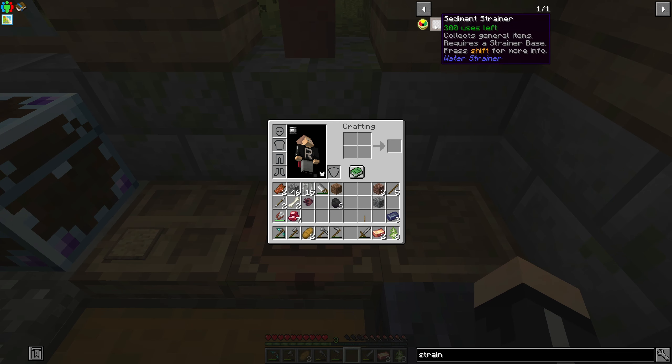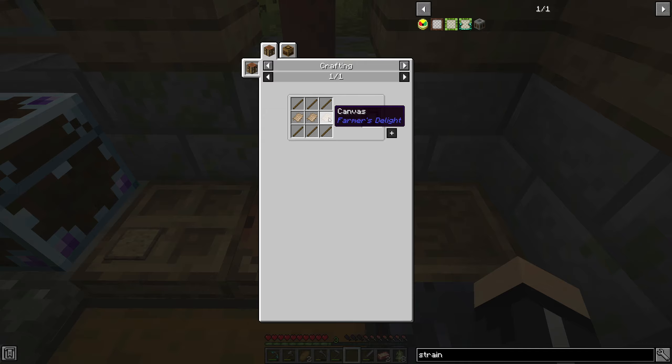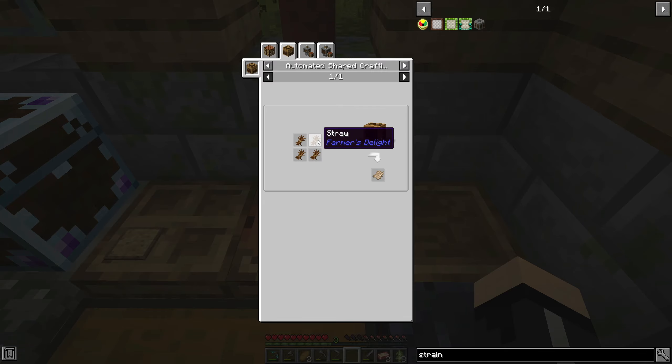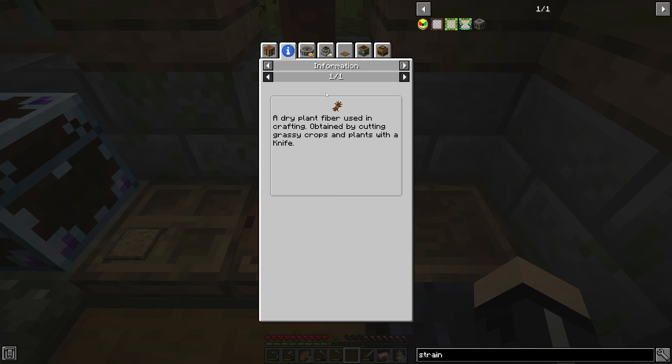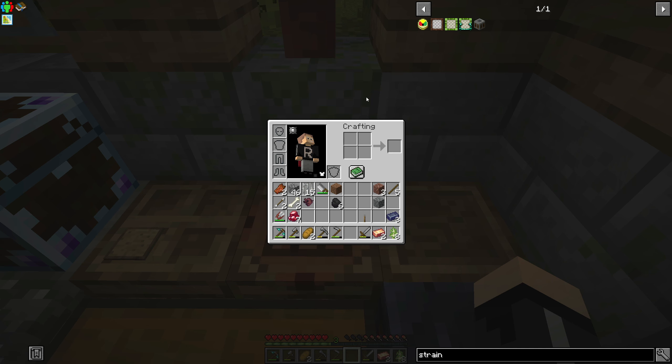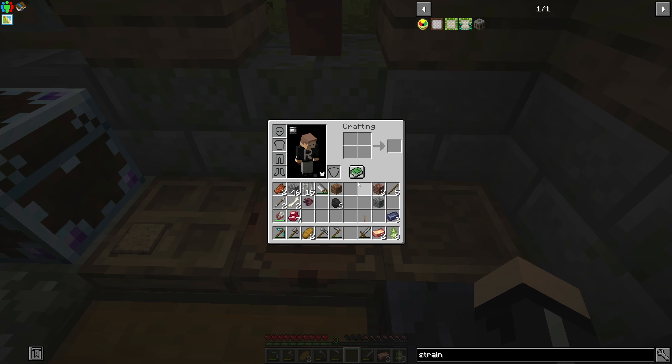Let's go to the sediment strainer. We need this canvas, which is made by straw. Canvas rugs require straw — where do we get straw from? It says: a dry plant fiber used for crafting, obtained by cutting grassy crops and plants with a knife. With a knife? How do you make a knife?